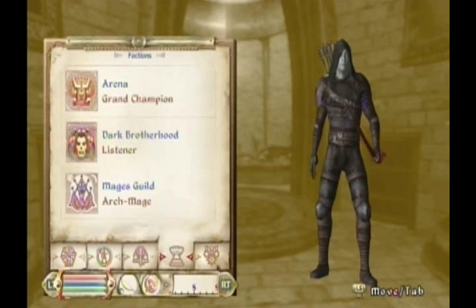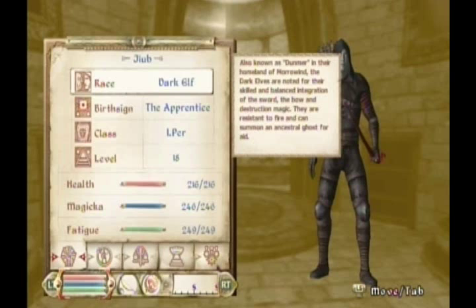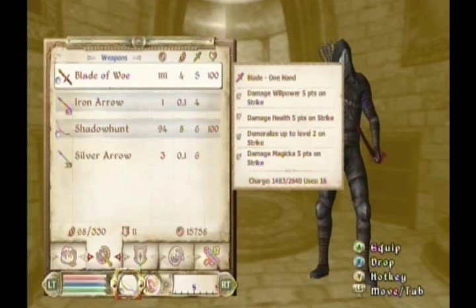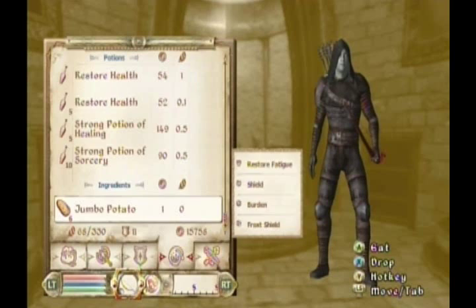Here are my stats if you want to pause the video and take a look at my skills, levels, and that sort of thing. Here's what we're carrying: a bow, we've got Shadowhunt, and then Blade of Woe, some light armor, and a ring I intend to enchant. We have some potions that we've either made ourselves or bought with some extra gold. We have 15,000 gold now, so we're doing pretty good. And we have the soul gem with Manny Marco's soul in it.